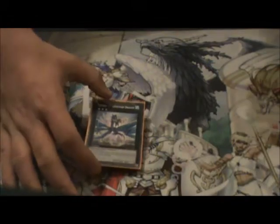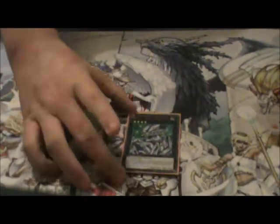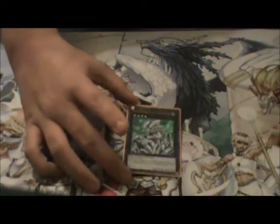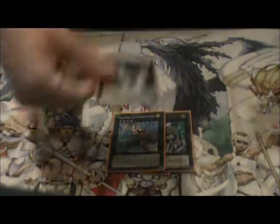On to Extra. One Leviathan — I actually ran into a situation where I had to Xyz with my Recruiters and it helped so much, it actually won me the game. Kachi Kochi Dragon — it's a 2,100 beater already by itself. You attack over your opponent's monster, detach a material, and you can attack again. It's once per turn. Maestro, Popple Operative, Utopia, and just for the hell of it I put in a Zenmeister. That's the Xyz lineup.